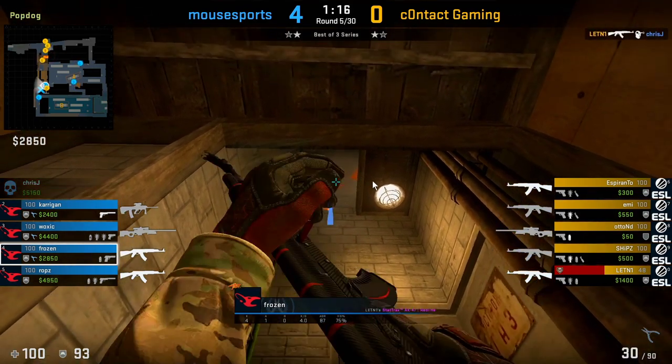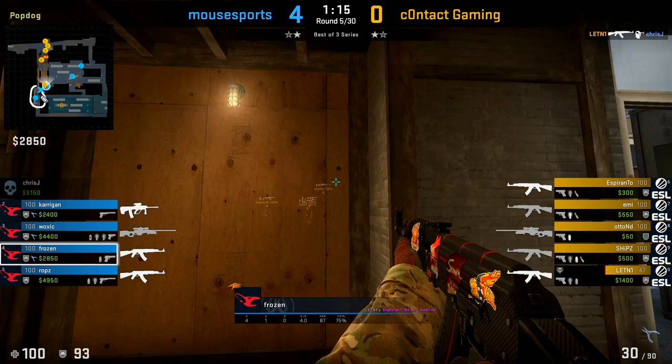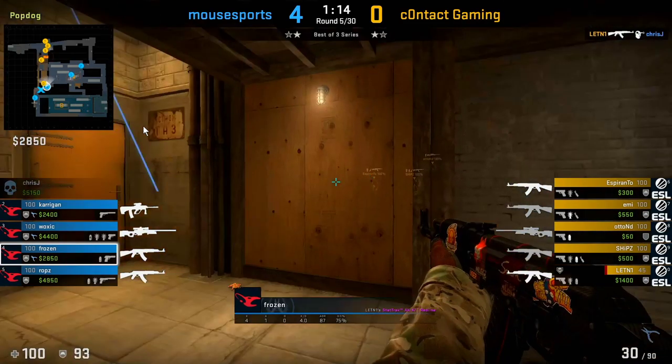Here's a Molotov you can use from inside ladder room that lands just above the entrance. This is great for when your teammates at B are planning to push up, as it will force the enemy player either forward or back — they won't be able to hold that angle at the entrance.